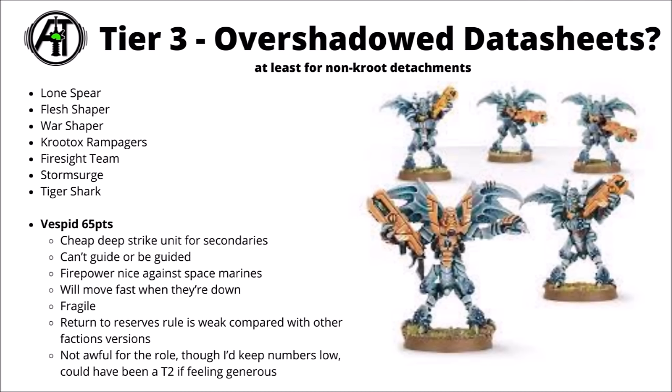Finally for this tier — and again another very borderline one I could have happily put in Tier 2 — are the Vespids. 65 points for a cheap unit of Deep Strikers with Neutron Blasters. The reason to take these would usually just be to be a cheap unit to do secondary objectives — handy to have them turn up on the board, and they've got good movement when they're down. They don't have For the Greater Good, so can't guide or be guided, but their firepower is nice enough against standard issue Space Marines at Strength 5 and Damage 2. They are quite fragile though, and their return to reserves rule is pretty weak — they have to do so in the movement phase, so need to spend basically an entire turn off the board, so aren't quite as handy at jumping around doing secondaries as some. Still not awful at 65 points, though I wouldn't really take too many outside of the secondary support role.